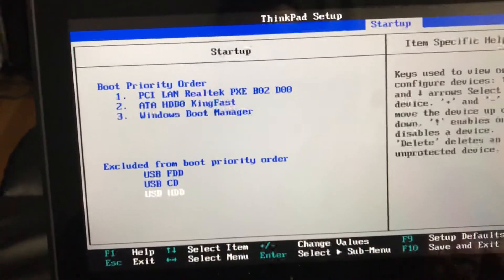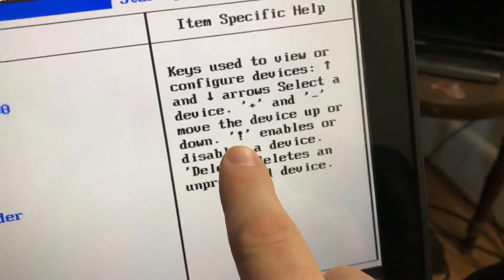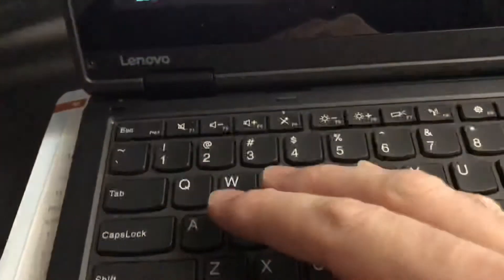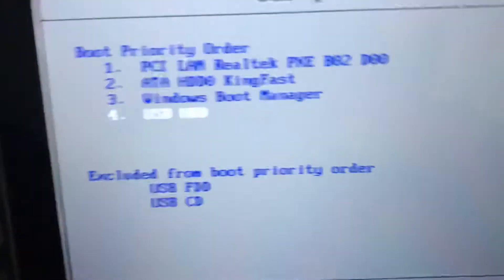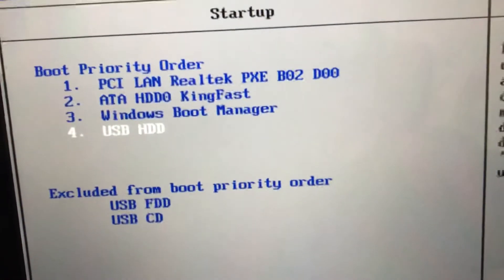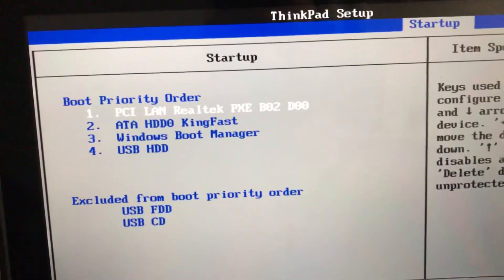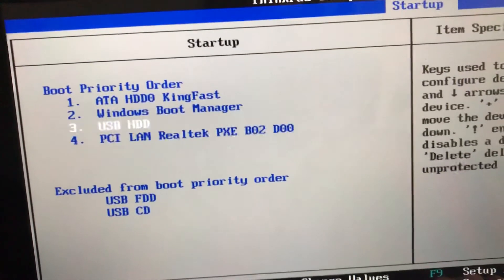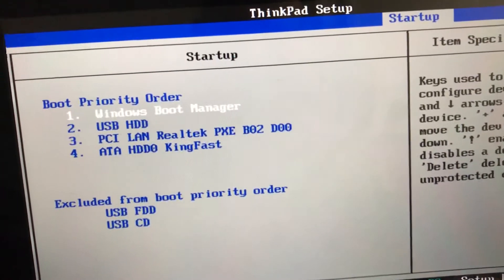The way to get it up is: over here you just hit the exclamation point — that's Shift+1 — and now it's in the boot priority order. Then go to the top and hit the minus key to bring the other entries down, keep hitting minus to move each one down.